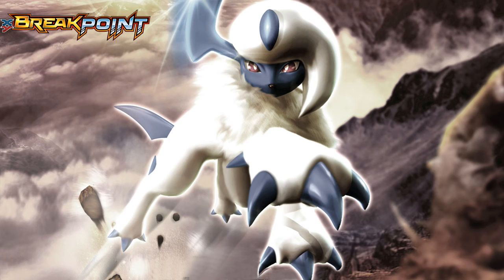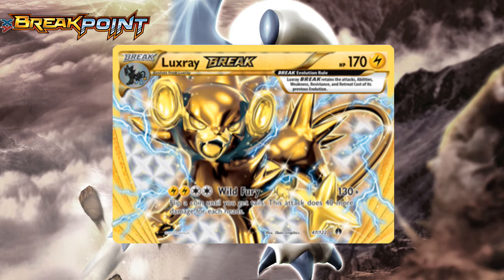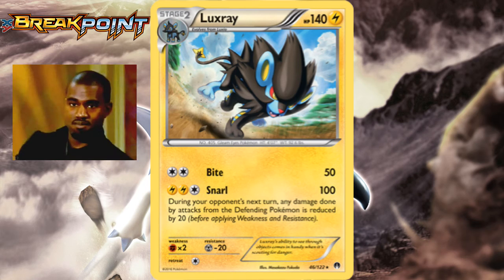Breakpoint was supposed to be Luxray's turning point, getting one of these boring Level X imitations — the Break cards — but it was so bad, I wager people may not even know it ever existed, let alone remember it. Technically you could get some 1-hit KOs if you got a few hits in with Wild Fury, but not only were there other Pokemon that could do this gimmick faster, for the energy costs and being a Break, the damage output wasn't good either. And the regular Luxray in here was also terrible, so I don't even need to bother — straight up a plain blank card.